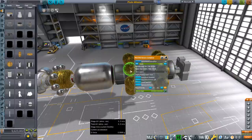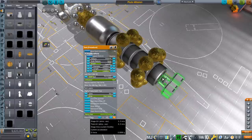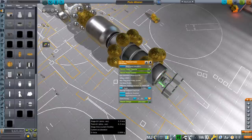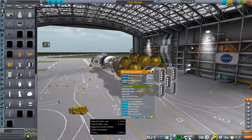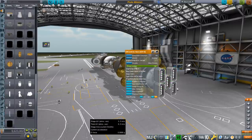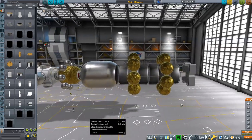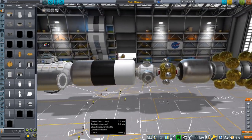Here we have all the xenon gas, the KSP Interstellar molten salt reactor, thermal power generator, radiators, and the five ion unit for Mars from my Mars colonization series. They're heavier than I thought — 4.54 tons, I had thought they were 2.8. But they probably ought to be heavy anyway.